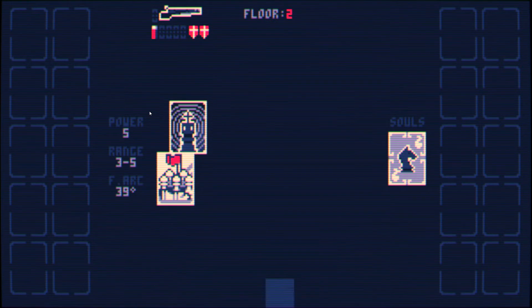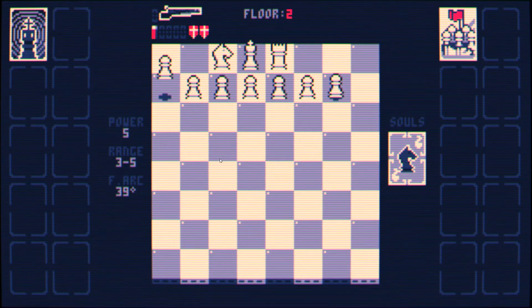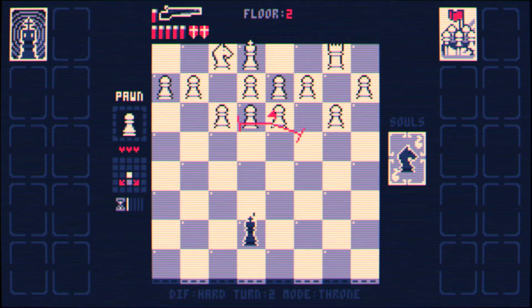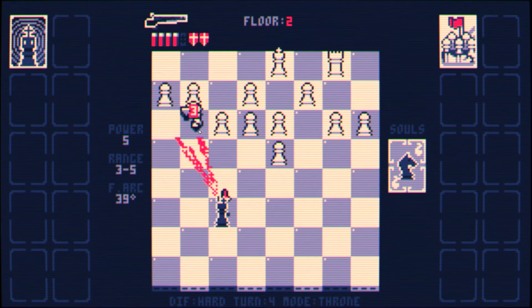Pawns on their own aren't that threatening because they're not that fast. You can get overwhelmed by pawns, but it doesn't happen instantly. And having firepower really helps a lot with that. So let's just try and kill the knight first.